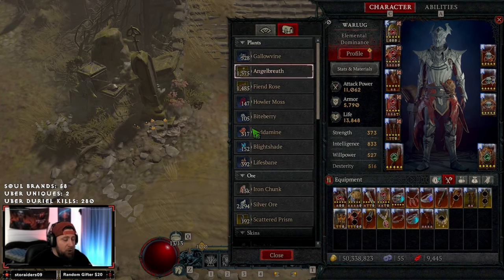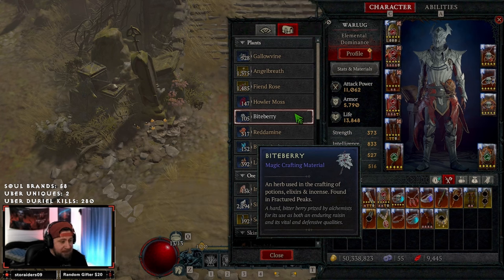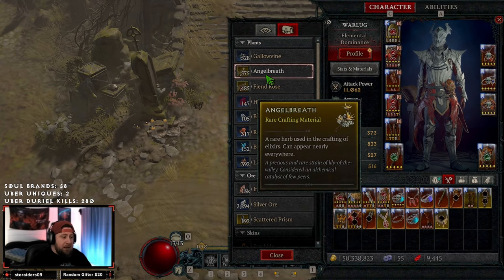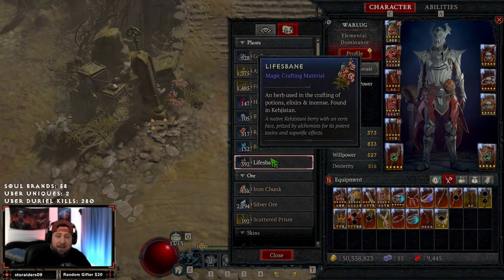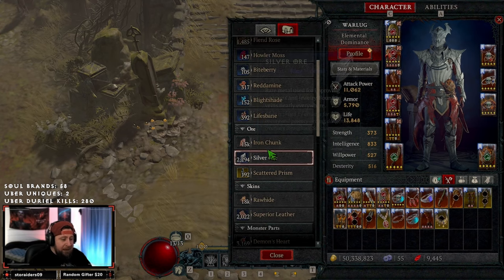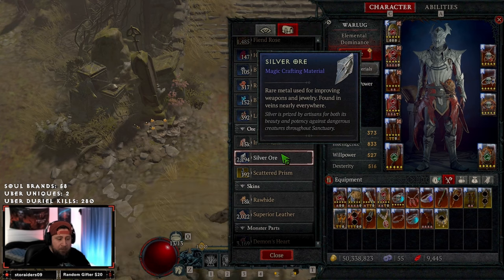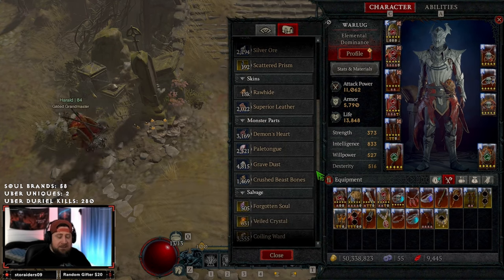We're here in Diablo 3 — let's go over to our currency tab. As you can see, this is something that's been really bugging me. I love all the changes they've made in Season 2. We've got plenty of blight shade, life veins, gallowine — which was huge for making potions and crafting elixirs or incense. We've got a nice sack of all of this stuff, and our iron chunks are at 15k.